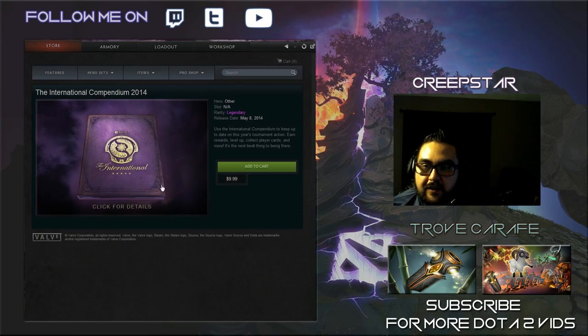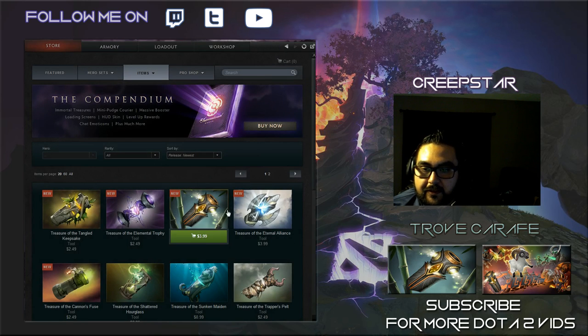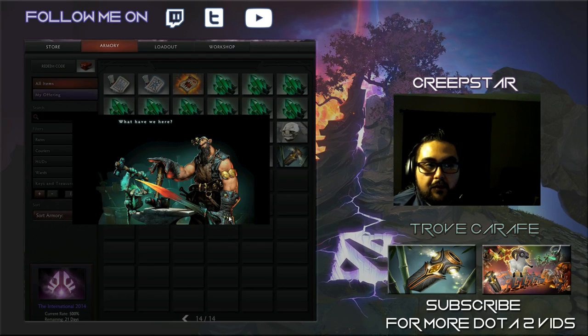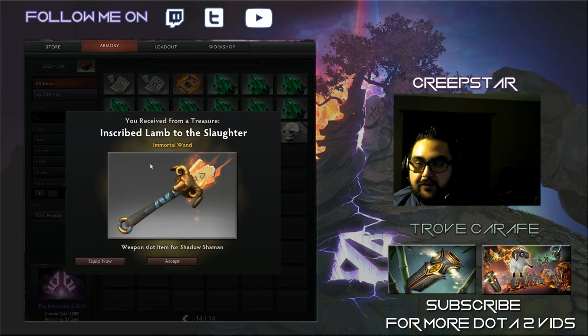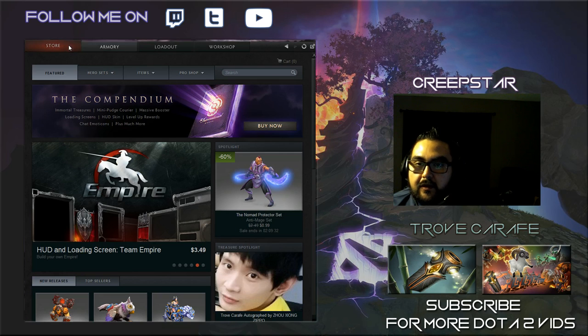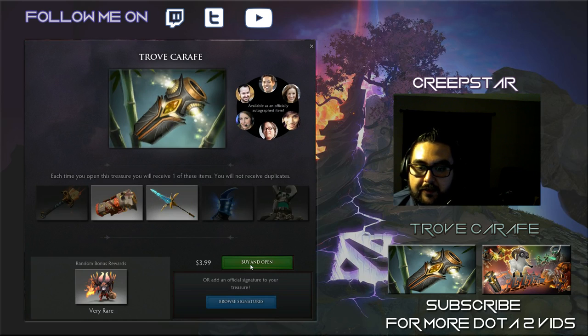Back to treasures — error occurred, we do not want a compendium. Let's go ahead and open up another one. Inscribed Lamb of the Slaughter — okay so it doesn't turn into a little ram, it's a lamb. I'm not sure if they're kind of the same, but it's a weapon for Shadow Shaman, that's a pretty cool item. I like to use Shadow Shaman a lot. Hopefully we get the totem next.